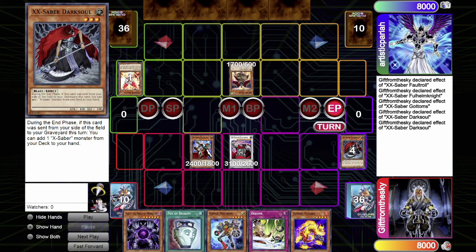This is a strange ruling, but it makes sense. It's congruent with the ruling where D.D. Crow can banish Dark Soul and Dark Soul is still able to activate. Because the condition has been met twice by Dark Soul, the same Dark Soul can search multiple times in the end phase in Tengu Plant format.